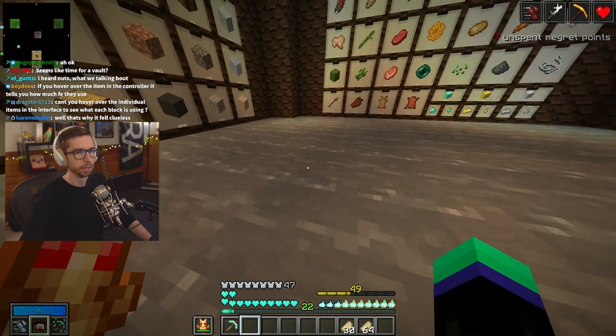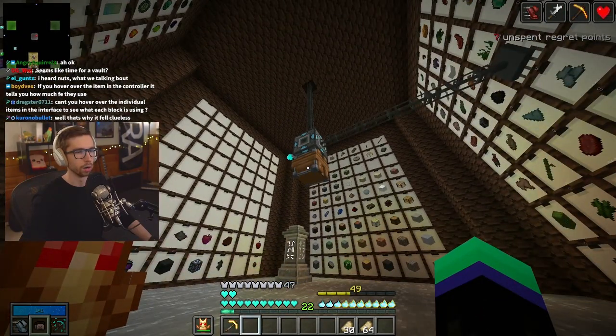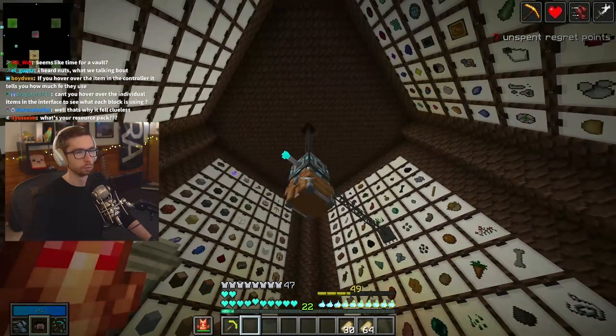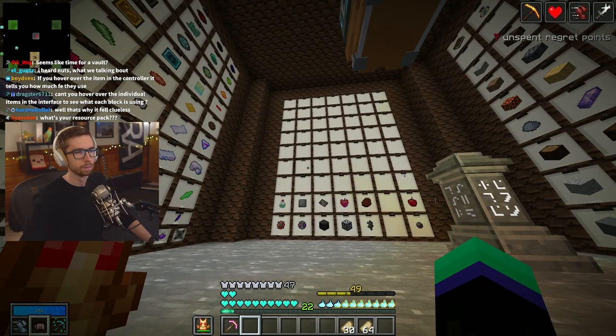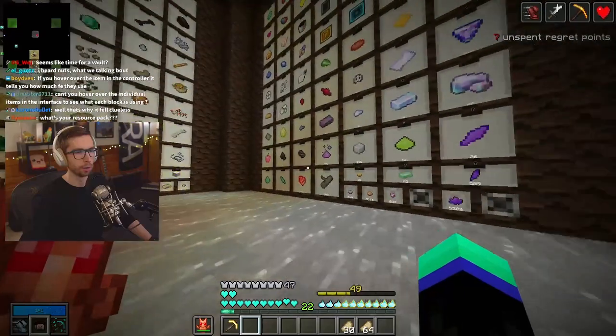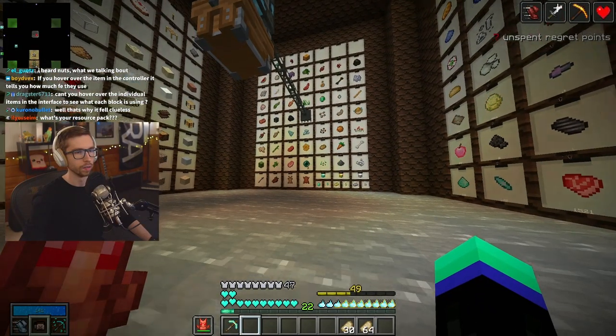I'm gonna be honest, this is kind of lame. I was thinking about filling the entire thing up with water, because I'm pretty sure all this works while submerged. That way I'd be able to swim around to access my drawers. I think I might do that.